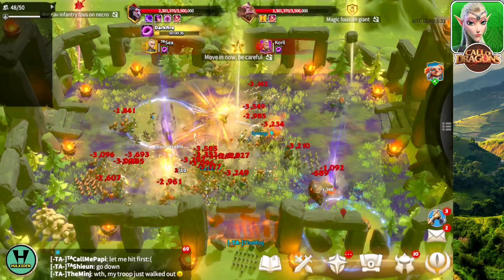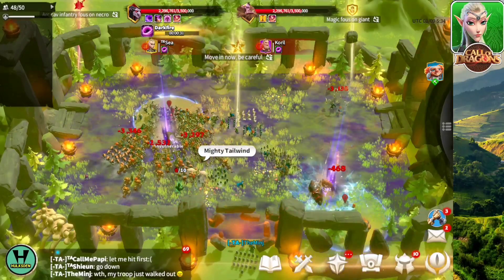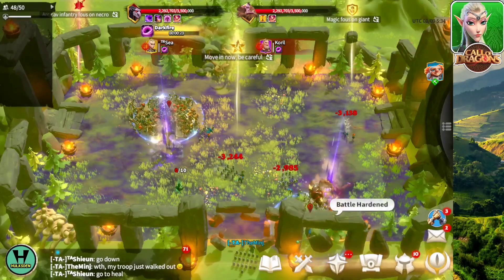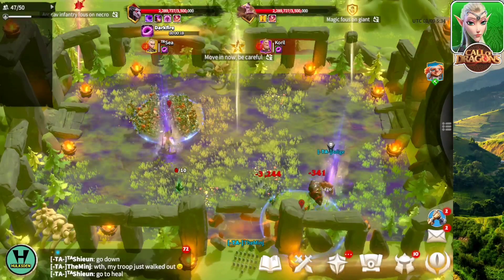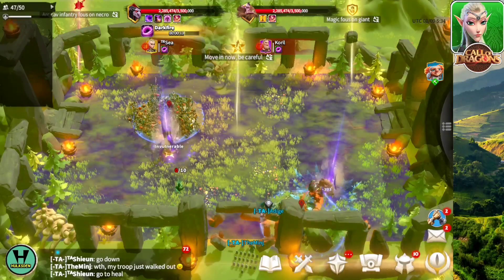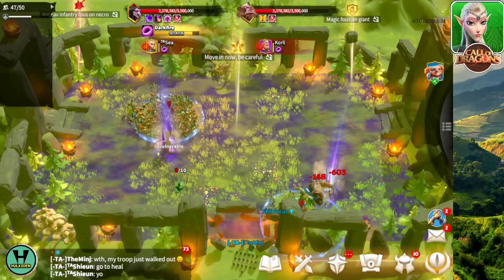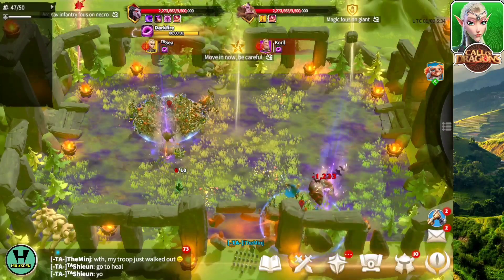There is a stone over here that people need to pick up. Unfortunately, the dark fire has shown up. Everybody has to go to the circle to avoid taking continuous damage. As you can see, they have left the stones, which was the best thing to do. Now once the dark fire is complete, everybody is gonna go for the stones and heal themselves. The tanks are gonna distract the two giants while everybody else collects the healing stone. The dark fire is pretty much straightforward — all you have to do is go to the circle and you are safe.